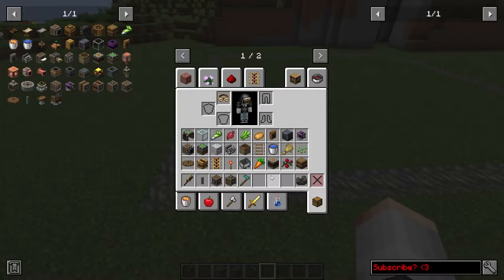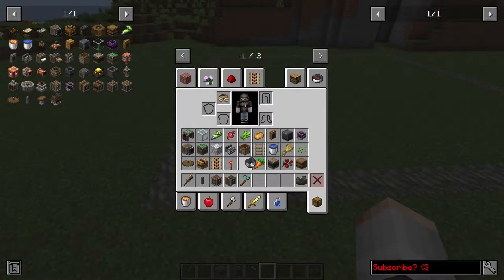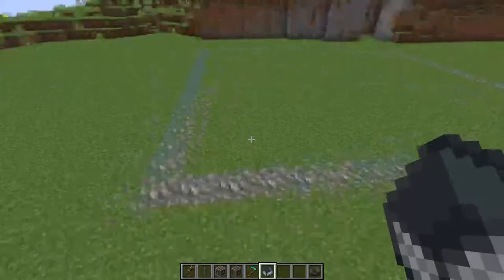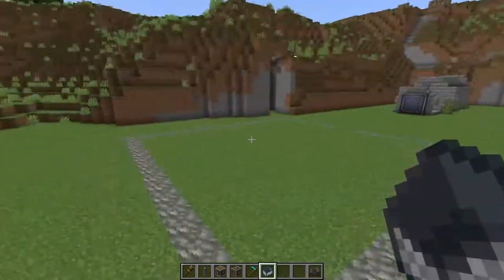With our farm today we're going to be automating wheat, carrots, potato, sugar cane, beetroot, and sweet berries. And we're going to be using minecarts. Much like we did with our tunnel ball, we're going to be building a minecart contraption that is going to harvest everything for us and send it off into storage.